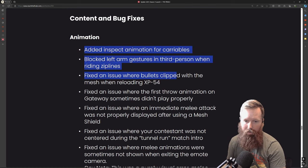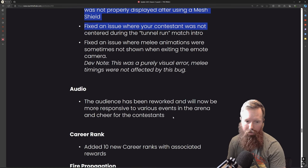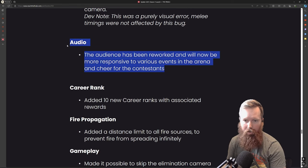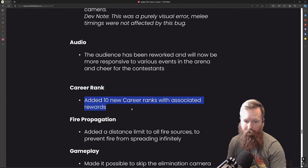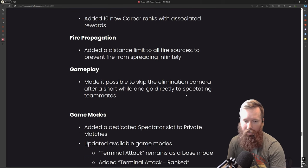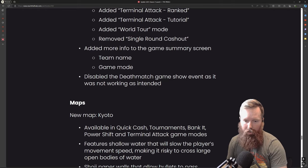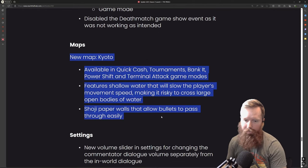And then just some bugs. Audio has been reworked and will now be more responsive to various events in the area — love that. Working on audio makes the game even better and a lot of people care about audio. There are new 10 ranks with military-style gear. Fire spreading infinitely has been fixed — if you get anything near fire all your goo just disappears. And the new map — freaking love it.